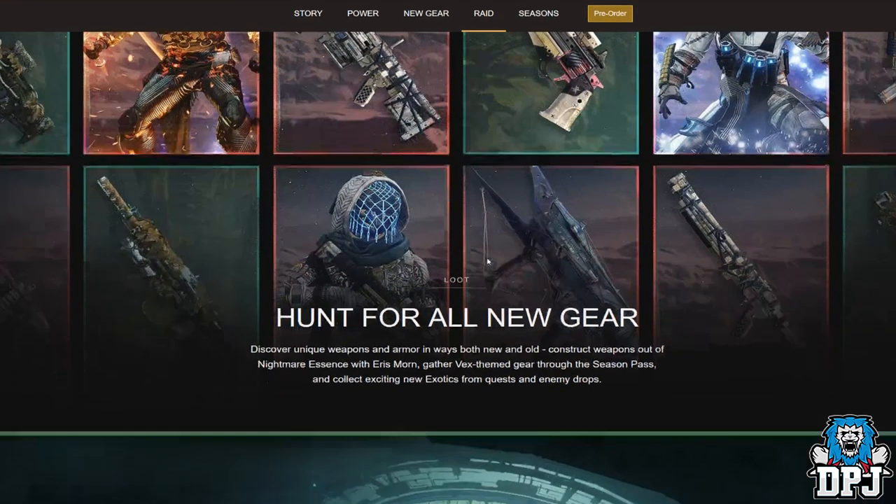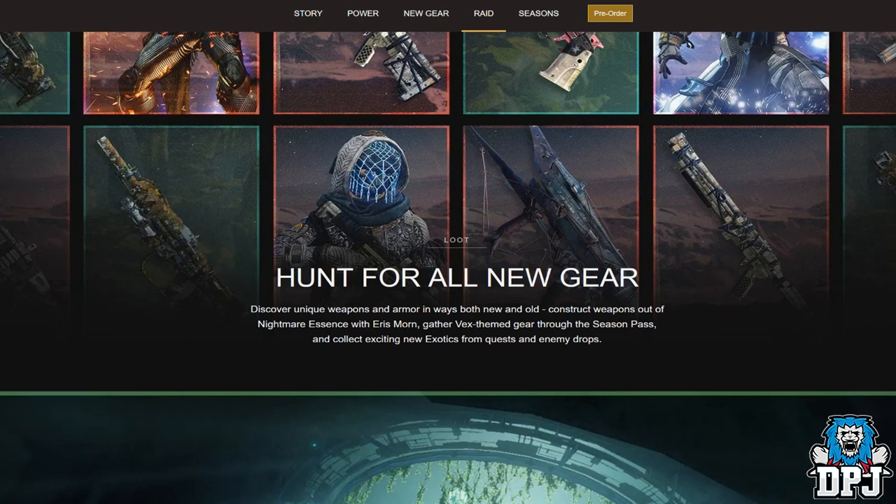So nightmare essence with Eris Morn — we have to construct weapons out of this stuff. There's also a new nightmare mode, so I'm guessing if you defeat enemies in it you may get this nightmare essence, which you then take to Eris Morn to build weapons — that would be absolutely amazing. We also have Vex-themed gear through the season pass, which is pretty epic.